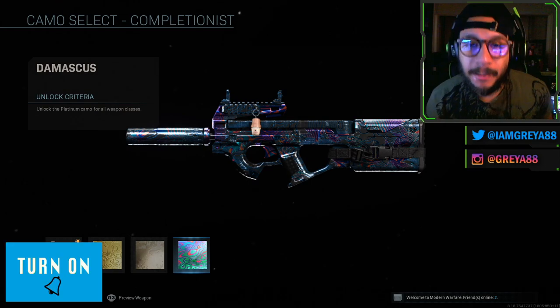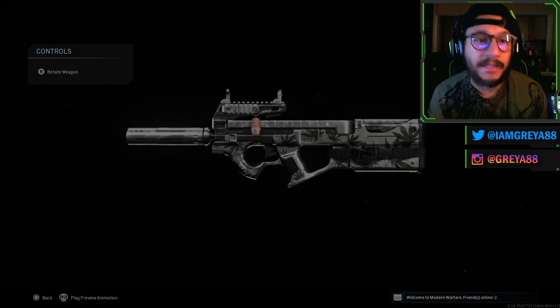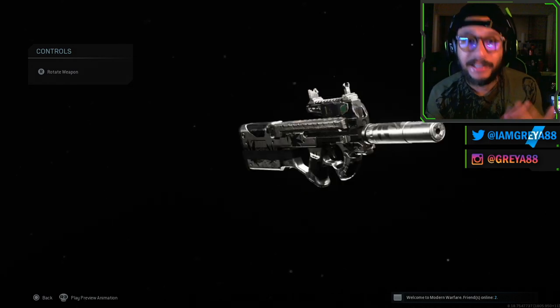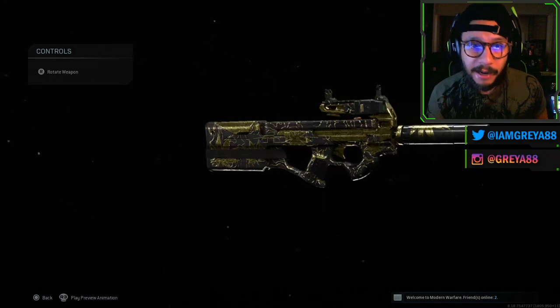For the gold and platinum you can still make out the outlines of the leaves, but on Damascus it's really hard to spot them — they're there, but difficult to see. Shout out to my man Lines for letting me jump on his account to showcase the mastery camos for you guys, if that's a factor in your decision to buy this bundle.